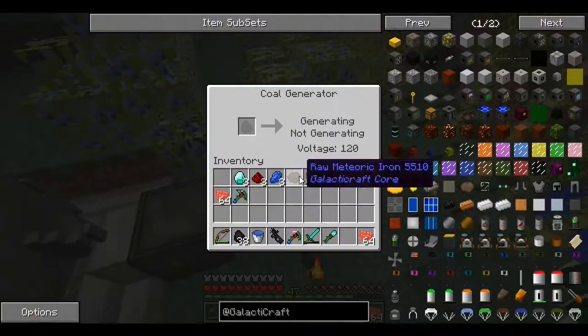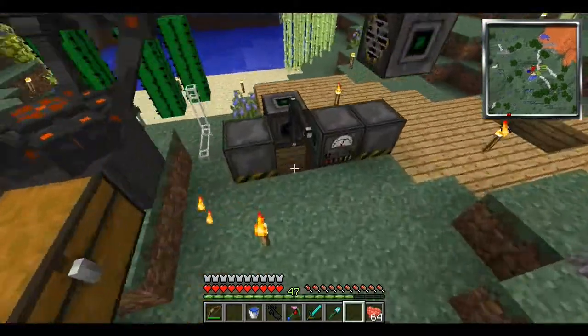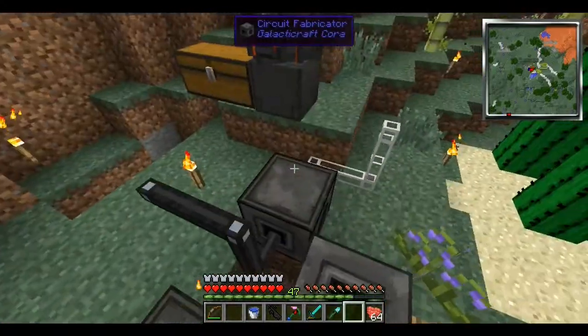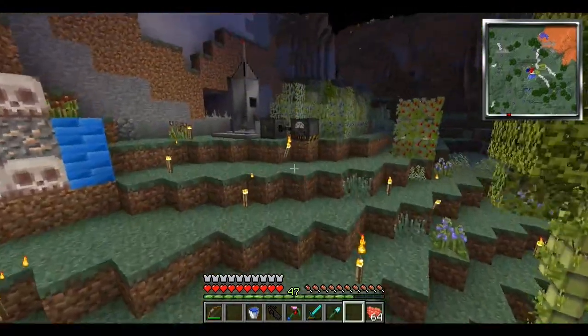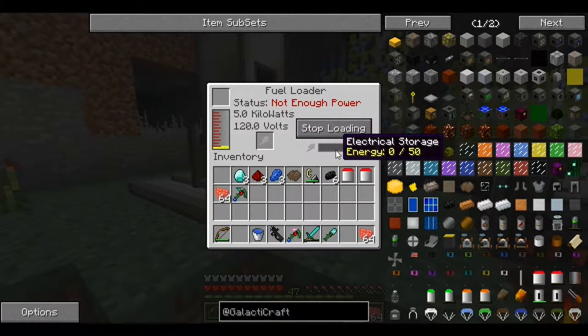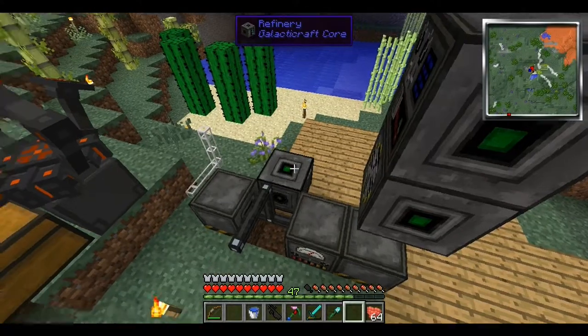They're not producing any power. That's kind of annoying. This still isn't going. Well, I can't do anything until I have the generator working. This isn't getting any power. Maybe I'll try re-logging. That didn't even fix it. It's still broken.